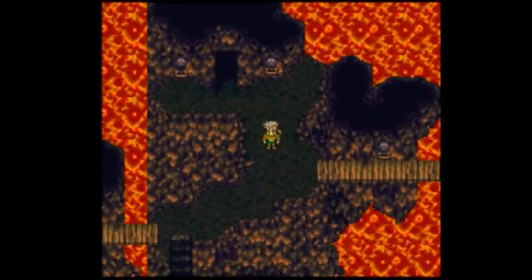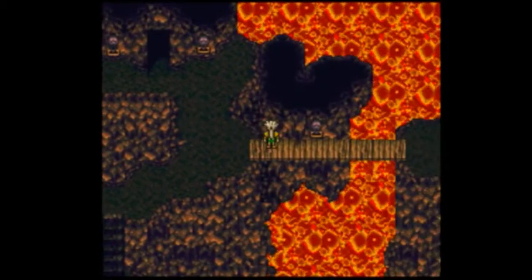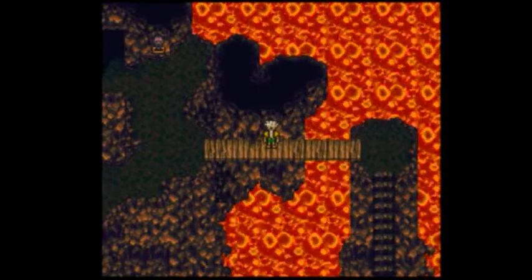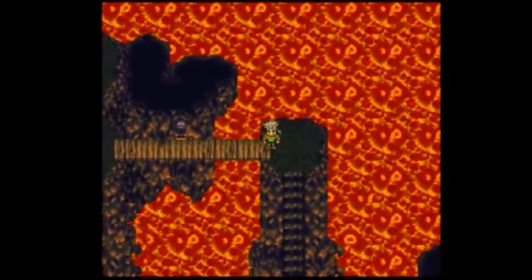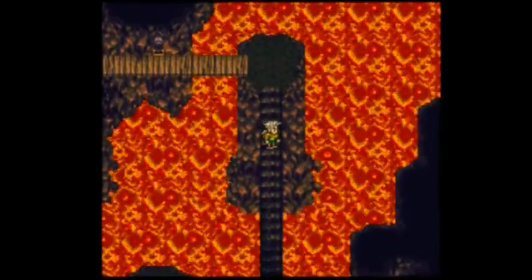One, two, three, four. Alright, four is kind of like an arc number for this entire segment here. It pops up like everywhere. I think this place might be cursed — number four, it's all over the place. It's the number of pure evil.